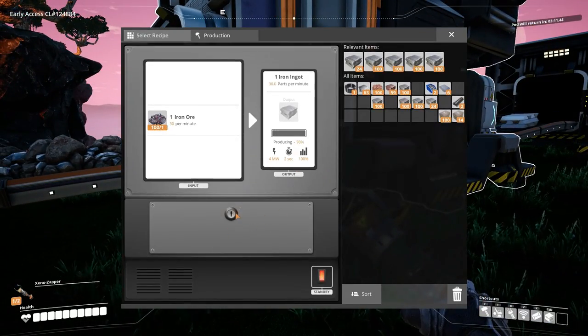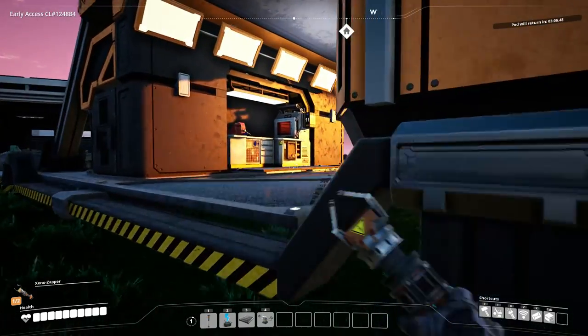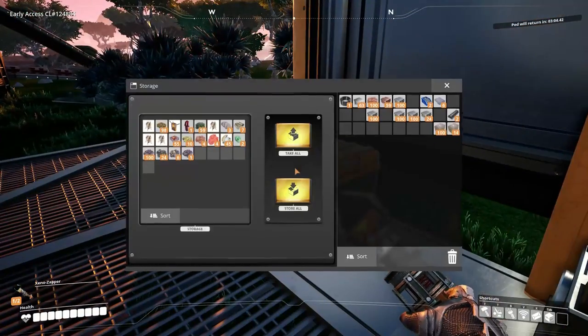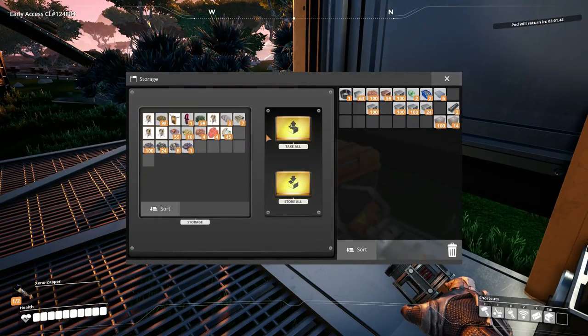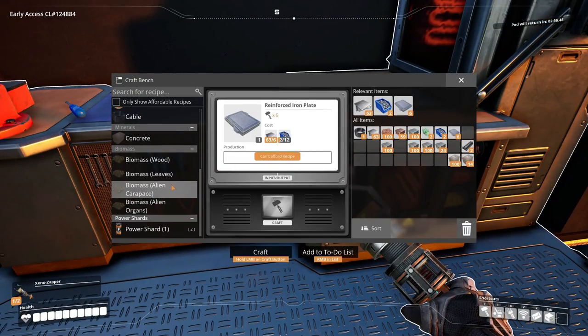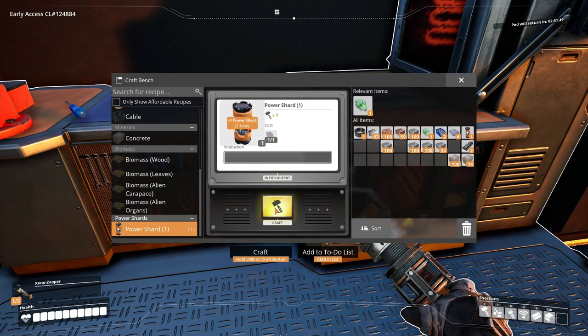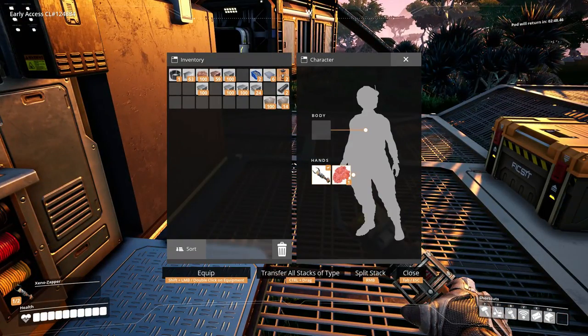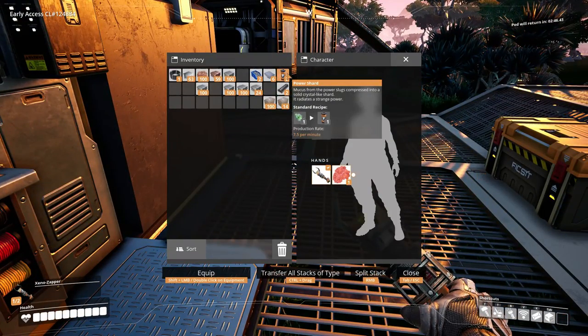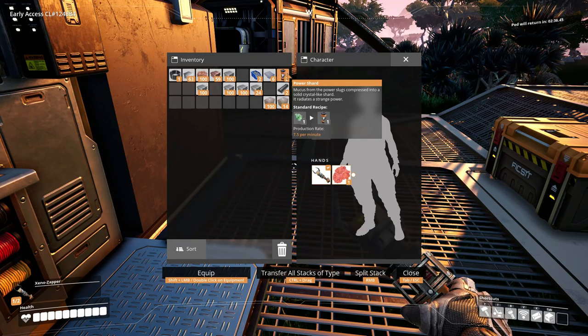I mean there's no upgrade slot. But they have power slugs - they have power shards! Mucus from the power slug compresses it into a solid, crystal-like shard. It radiates a strange power.